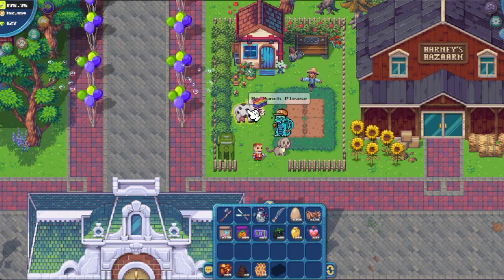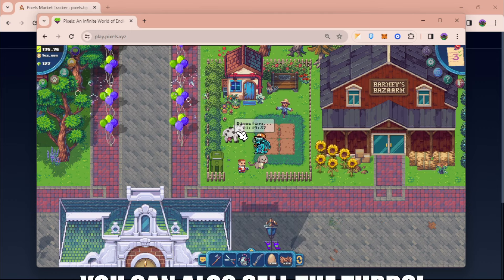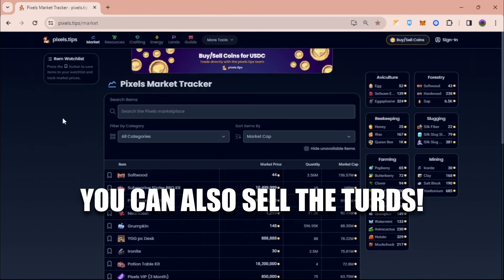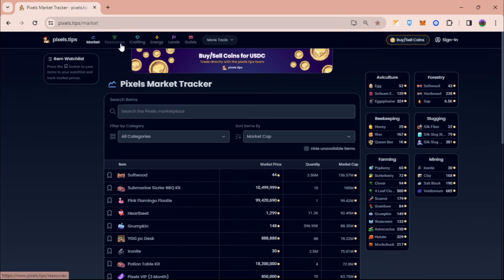Most of the time you're going to get third, but there's a 20% chance you can get cow milk which is again really profitable. Sometimes it even gives you two milk, and it's also not going to consume much of your energy.